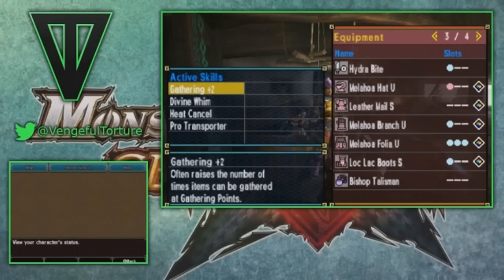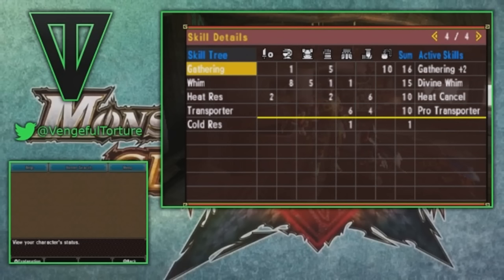Our goal skills are gathering plus two, divine whim, heat cancel, and pro transporter. So as you can see, it's sort of an all-around general-use gathering set. You can even use it for charm farming if you feel so inclined. The best thing about this set is it is incredibly easy to make and doesn't require any talisman you probably don't already have. I designed it around a talisman that probably everyone has because I believe you get it just through the normal course of the game — it's a gathering plus ten talisman. All you really need is a one-socket weapon and just all the sockets that are rampant throughout the set, and you can get all these skills really easily.